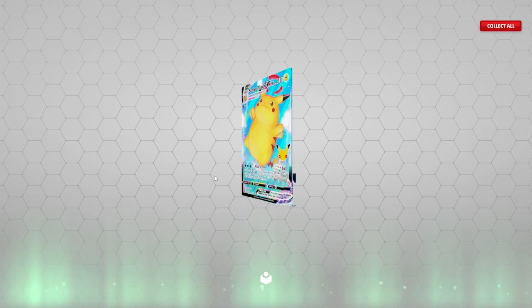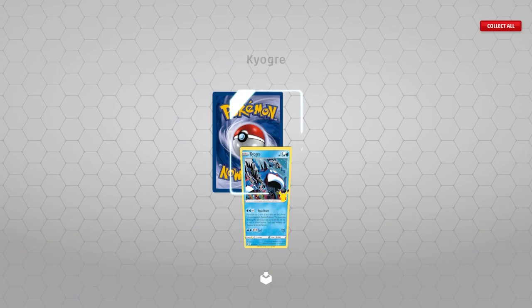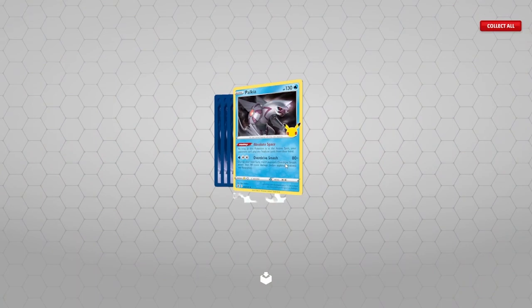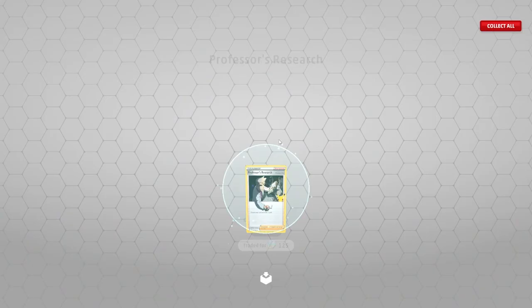We got a Mew. Another Blastoise — we'll take it. It's lagging a little, probably because I'm recording as well — it is a newer program. Dark Professor Oak! I didn't really look at that before, but we got Dark Professor Oak — that's a new pull.